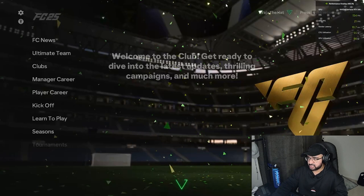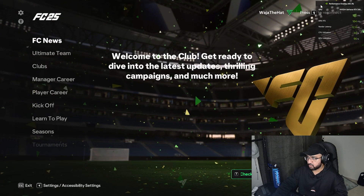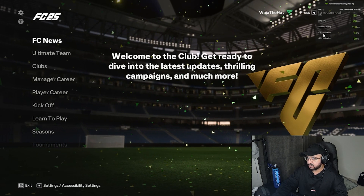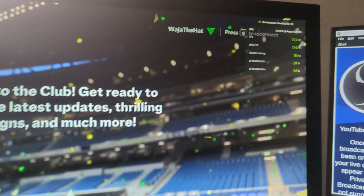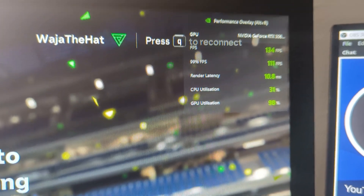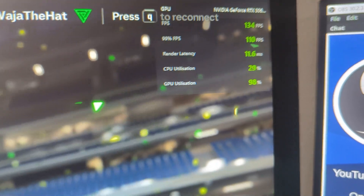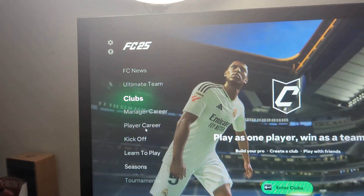Press Alt+R to bring up the overlay. As you can see in the top right, it shows GPU utilization at 99% and CPU utilization at 30%. My OBS is lagging so I'll switch to my phone — and as you can see, it's showing 98% GPU utilization and 27% CPU utilization.